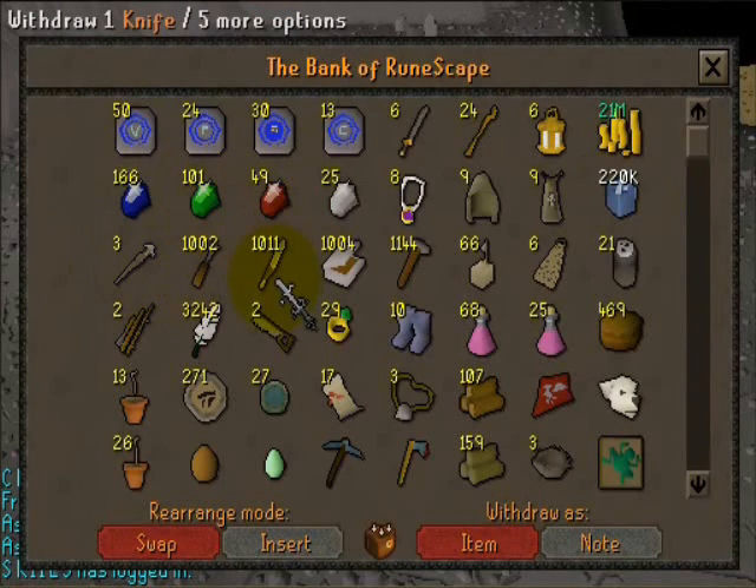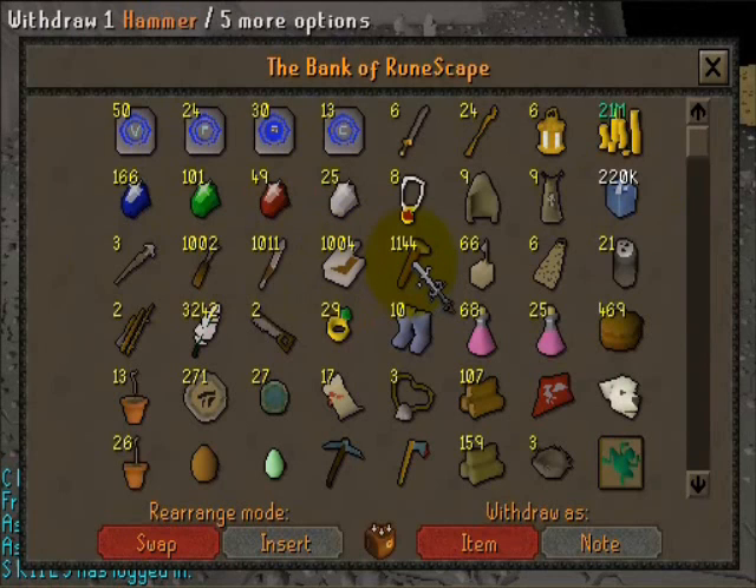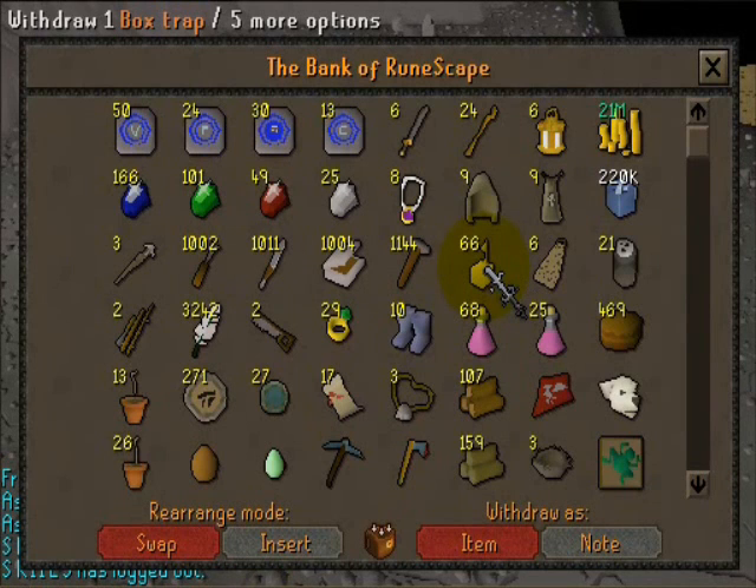Chisels for the gems. Knives for fletching. Tinderboxes for firemaking. Hammers for smithing. Those are box traps — I have a lot because I tend to die with them on or something.